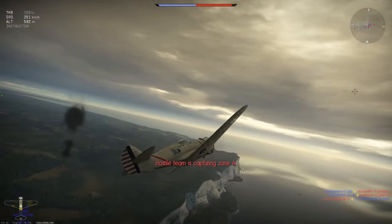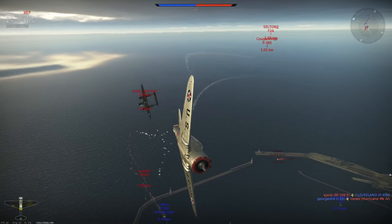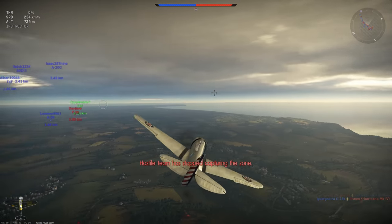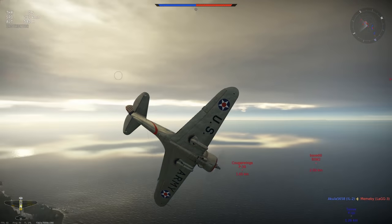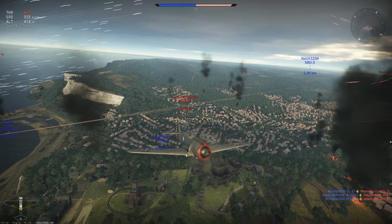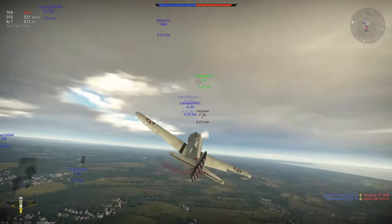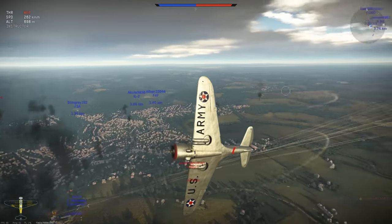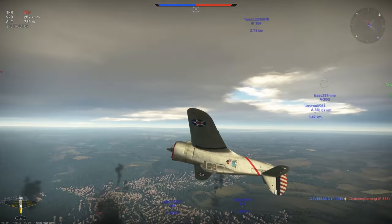Let's get the hell out of there. Capturing zone A — we need to go back over that way. We got somebody on us — it's a P-38 Lightning, we can outturn him. Pull that power, let him go underneath us, back to the left. Where'd he go? He's still on us, he definitely still wants me. Not good when you have a P-38 on your ass because he's got some decent guns in that thing. Trying to avoid all this gunfire.